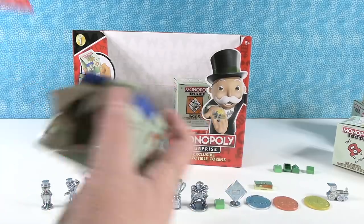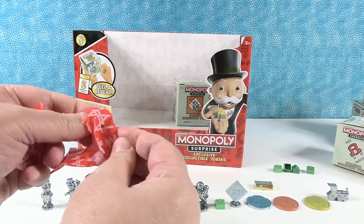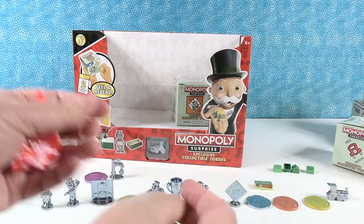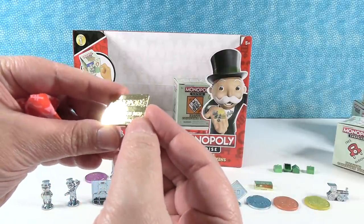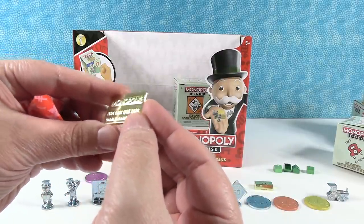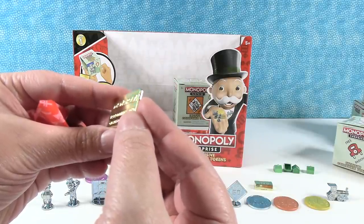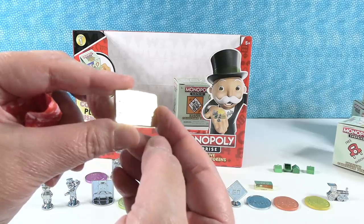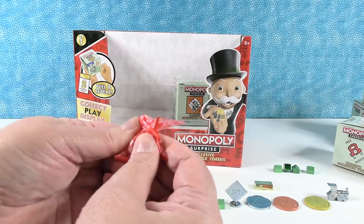We have two packs inside here. This is awesome — we have a golden Monopoly credit card. That is really cool. What's the name on it? Charles Darrow. I think that's the creator — or the marketer — of Monopoly. That's cool.